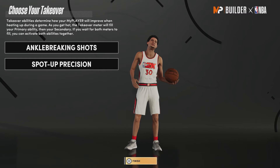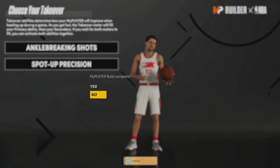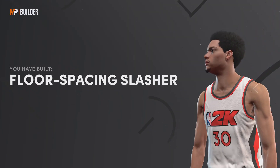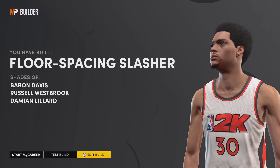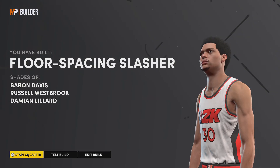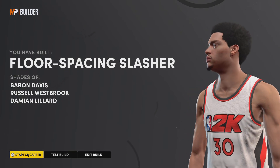I think this is gonna be my build. Let's see what I get — my player build complete, and I get a floor spacing slasher, which I'm actually perfect with. Baron Davis, Russell Westbrook, Damien — that is perfect. That's gonna be it for the video. I just wanted to show you guys what my build's gonna be, let me know if you guys want some content of this. Thank you guys so much for watching — peace.